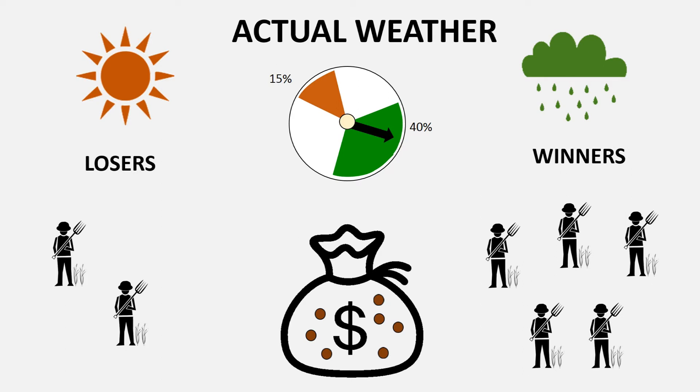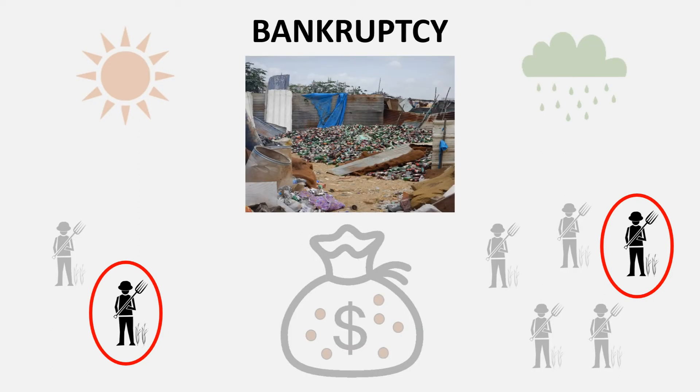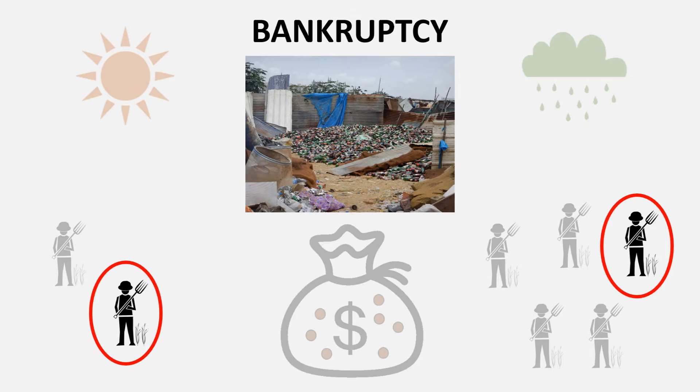As the rounds continue, some players will lose all their beans and become bankrupt. In real life, under these circumstances, farmers would be forced to give up farming and seek alternative, and often harsher livelihoods, like becoming waste pickers in a slum. While we can't represent this reality fully during the game, we do go part of the way there by having the bankrupt farmers migrate to the city to start working at the bank. Importantly, this allows all players to remain involved in the game, even if they are bankrupt.